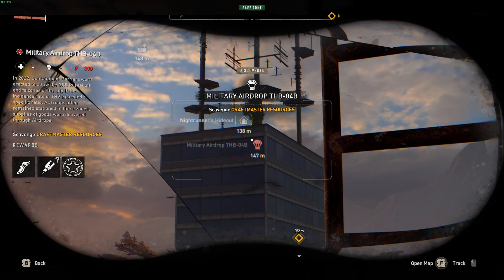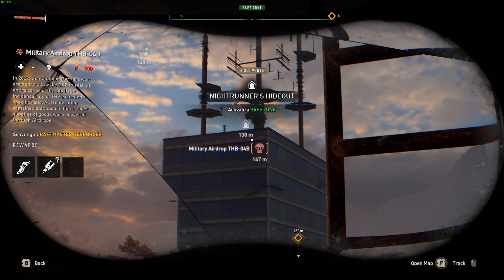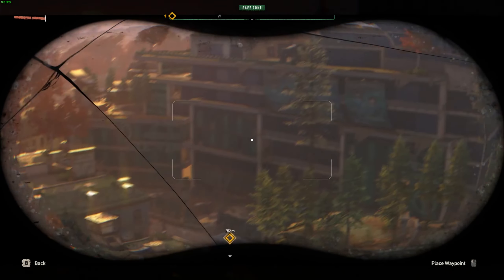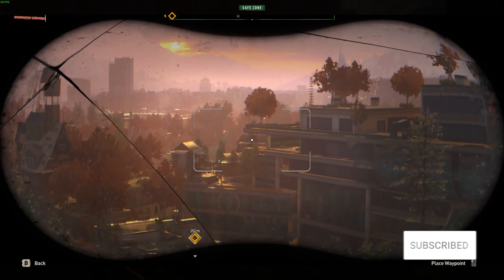You can see it shrinking down, and then it lets me know there's a military airdrop on top of this building as well as a safe house area. These are obviously areas of loot and places you can activate a hideout that will give UV protection from zombies at night, which is beneficial when you're trying to escape from them.